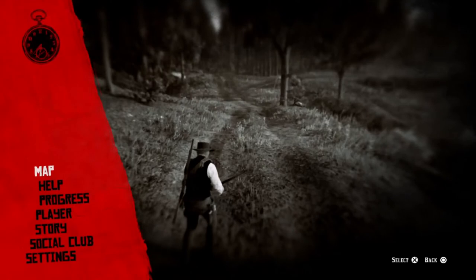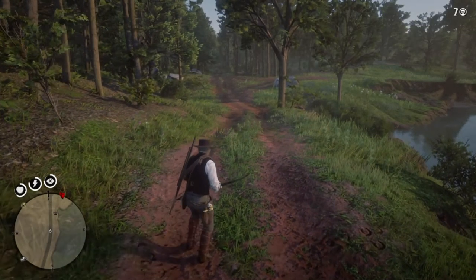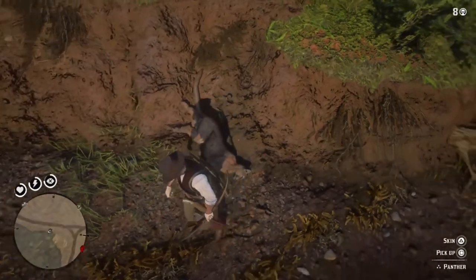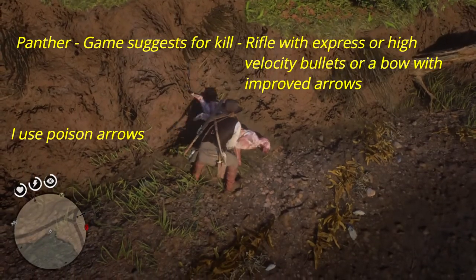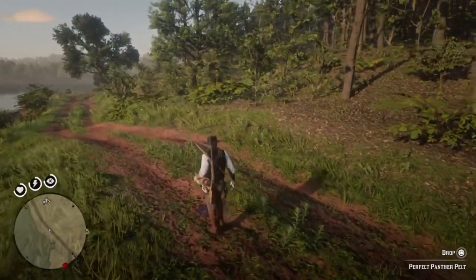For the panther, the location is just south of Rhodes, below Braithwaite's Manor. The panther is a beautiful animal but probably the most dangerous - beats the grizzly bear easily. For this, the game suggests a rifle with express or high velocity ammo, or a bow with improved arrows. I say use poison arrows - it'll just drop dead, take three or four steps and die.